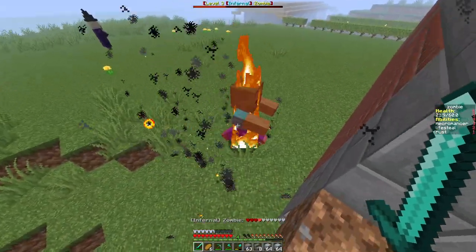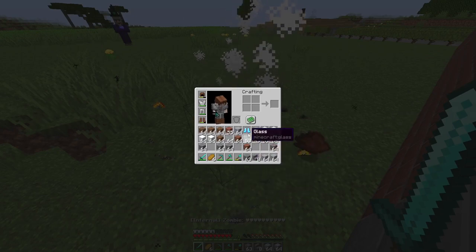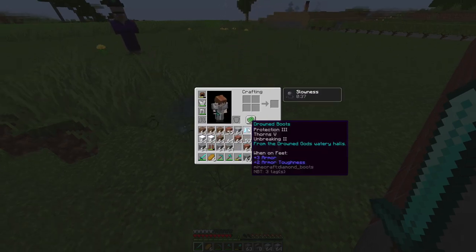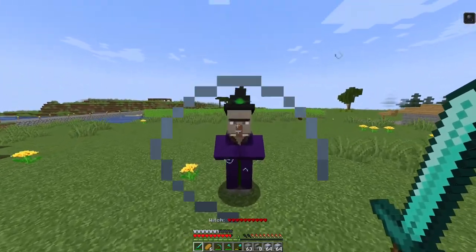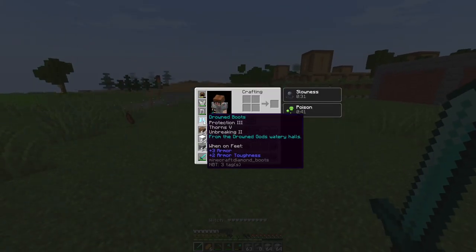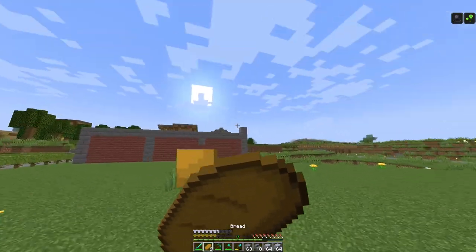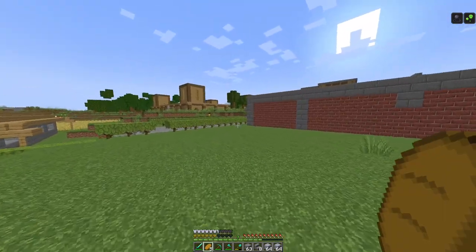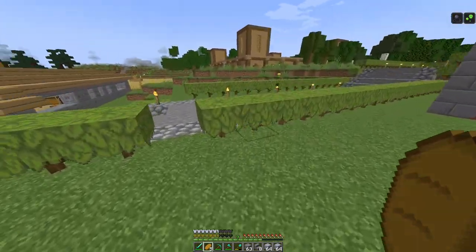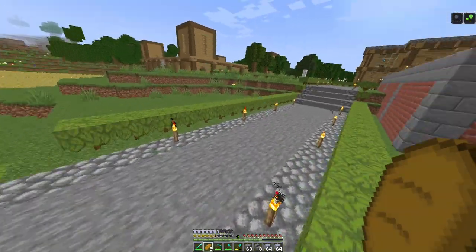Hello there, zombie — let me just kill you. Got drown boots with Protection 3 and Unbreaking. If you get the whole drown set you can move fast underwater. Looks like someone removed those traps, but yeah let's get back to building.